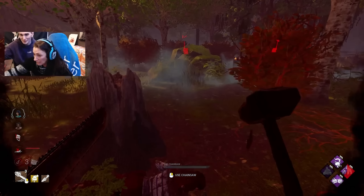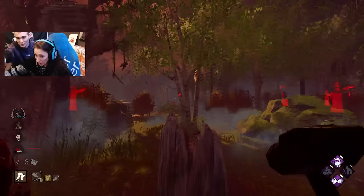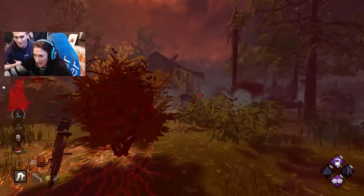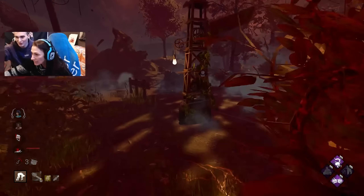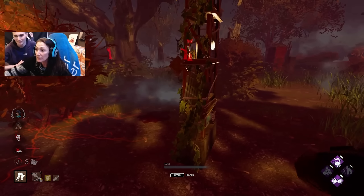You gotta press space on top of her to pick her up. Do I have to hold the space? No — there's a hook, the red hook! Gotta go to the red hook. Oh my god, my first kill! Is it that thing there that I'm headed to? You gotta go in front of it and press — right there.